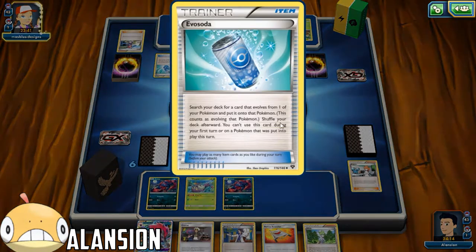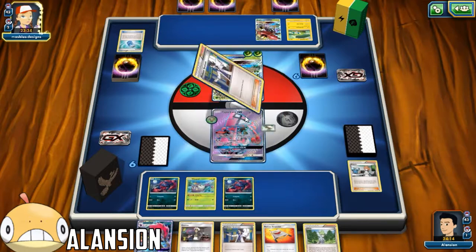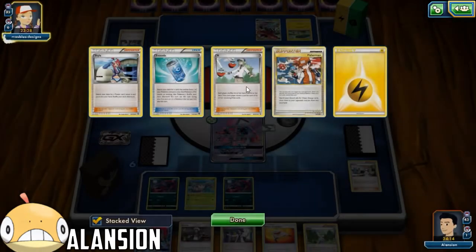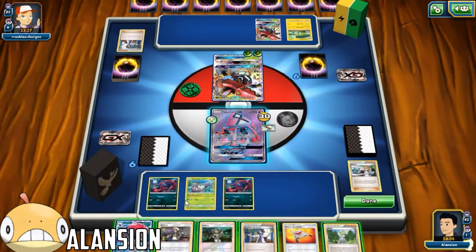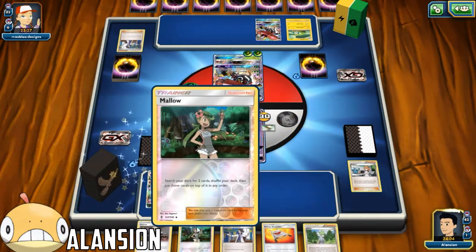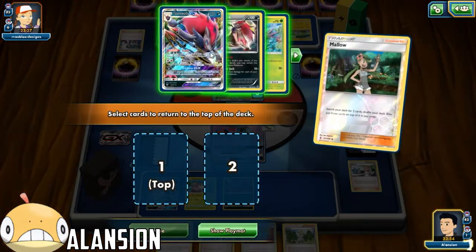He's going to have Evo Soda. If he has the Vikavolt in hand, I guess that will work. He's got a Fisherman and a Lightning Energy. We're just going to lay some damage on with Horn Attack. I'm not going to use this Mallow - or should I? Let's use the Mallow, let's put a Zoroark on top.